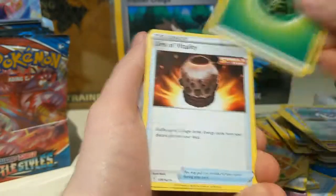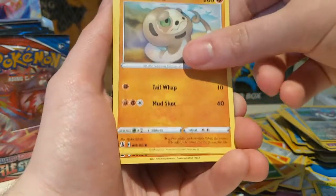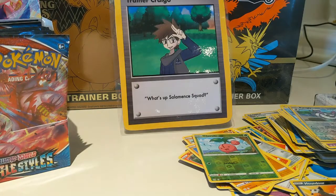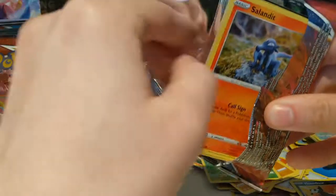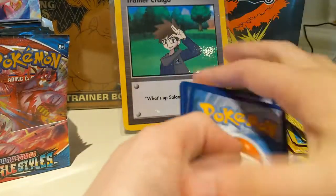Left side has been dominating with these booster boxes — maybe just don't even bother getting the right side. Girder, Cedra, Sparrow, Pachirisu, Cherubi, Silicobra, Houndour, and a Rapid Strike Urshifu V. We should still be on par for getting maybe another full art, gotta get a couple more V cards. We've really gotten our big hitter cards and gotten them quickly.